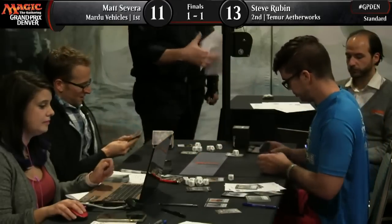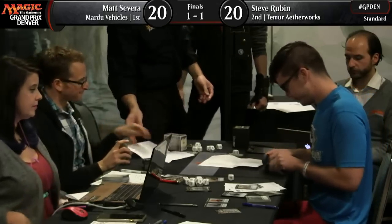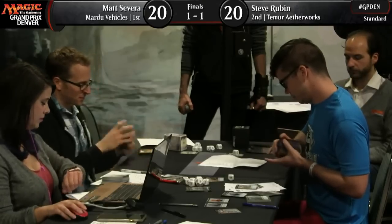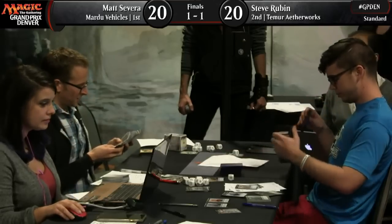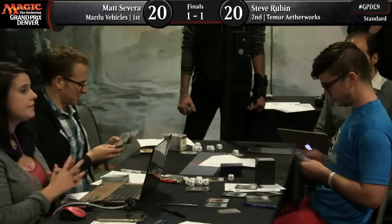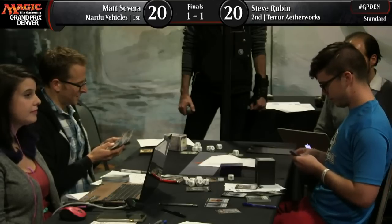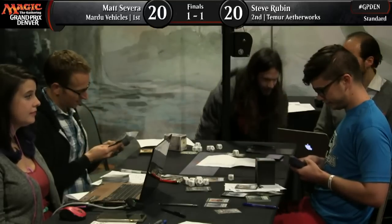This does mean that Matt Severa is back on the play — right where he wants to be. If Matt Severa was going to have to have one bad draw, that's the game he wanted to have it in — he mulliganed to five and was on the draw. We can see the players going to sideboarding again. Unclear if they're actually going to change things — they could change strategy, or just be reconsidering and making the opponent think they might change something.